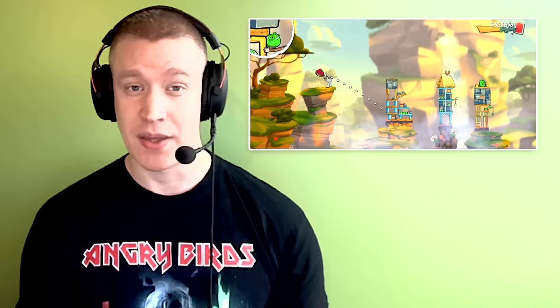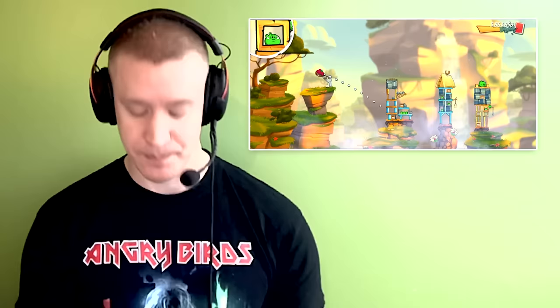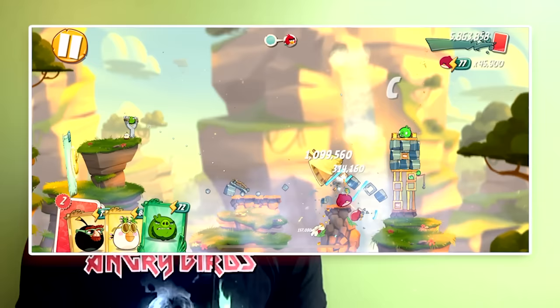Let's make sure we take out all three towers this time. Knowing how Terence's ability works, we can make use of it in a fun way here. We'll launch Terence into the ground while his ability is still active so he doesn't lose any momentum, to make him bounce and fly into the two other towers at a much better trajectory. Let's try it out. See — much better.